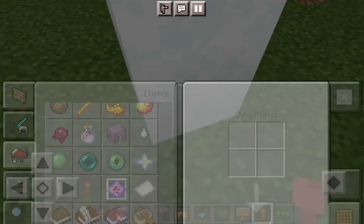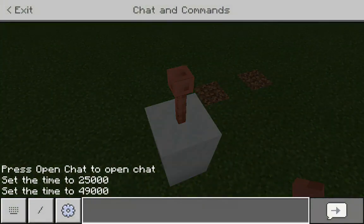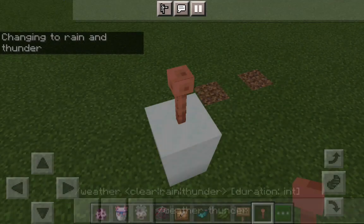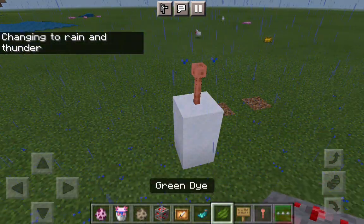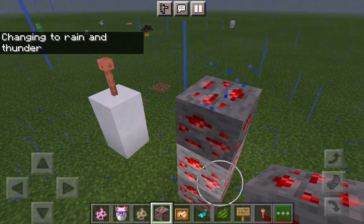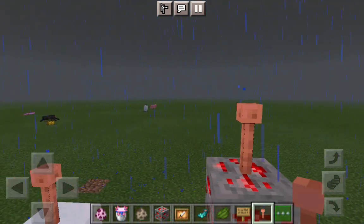Next there is the lightning rod. If you place it, lightning will mostly strike on it and nowhere else nearby. No matter where you put it, the lightning will always strike on the one that is the highest or lowest — I forgot which.